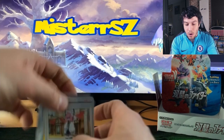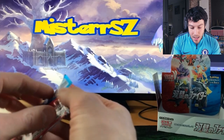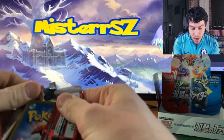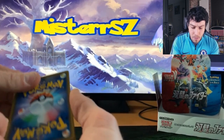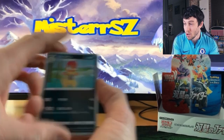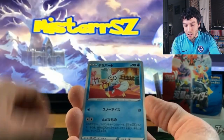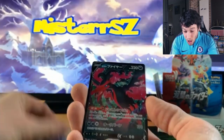First pack — trainer card, not exactly what we're looking for here. Let's pull some great pulls, let's pull some Articunos. Like, if I don't pull the Articuno as I mentioned in part one of this opening, I'm gonna be a bit disappointed. That's the main goal of basically buying this booster box. The final card is going to be... Lantern.